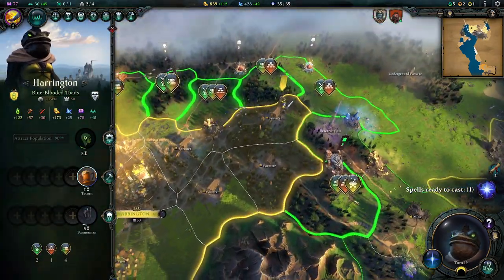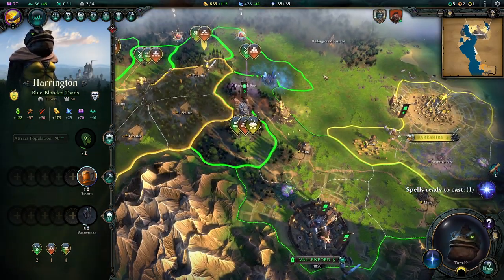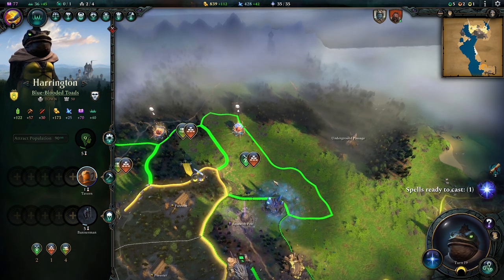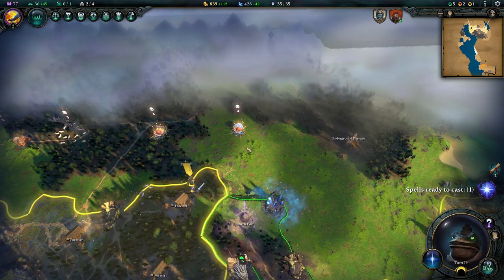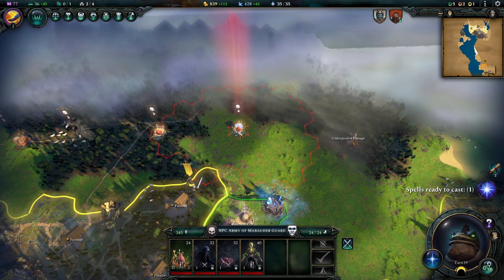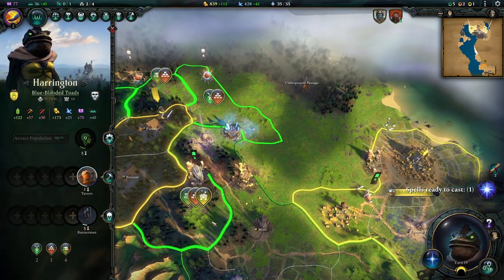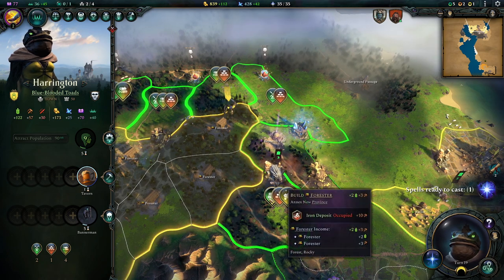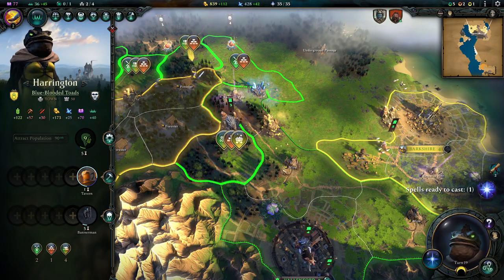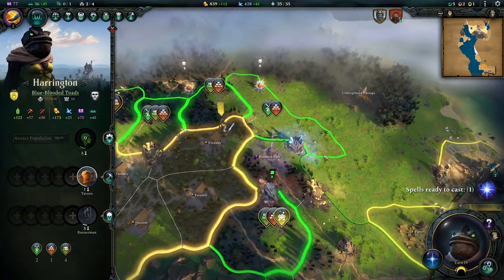We can annex another province. Remember, we're still blocking off their access to the lands — we want them to expand in this direction and not that direction. So we might want to take something valuable. This actually is pretty valuable because there's a strategic resource sitting here. It's a mana stash — so that's not valuable, it's something you pick up and then it's gone. This area might be more valuable, but we're not getting the bonus because they're occupying it. We're going to leave it to them because they're our friends and we're going to integrate them eventually — whatever they get, we get too.